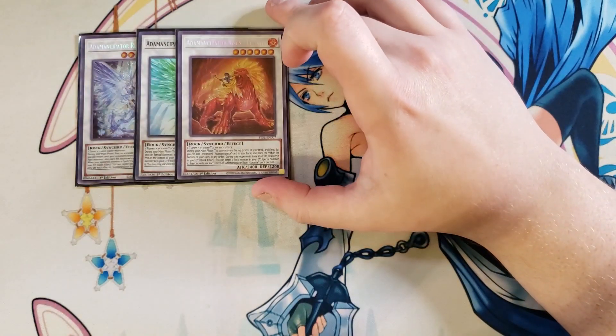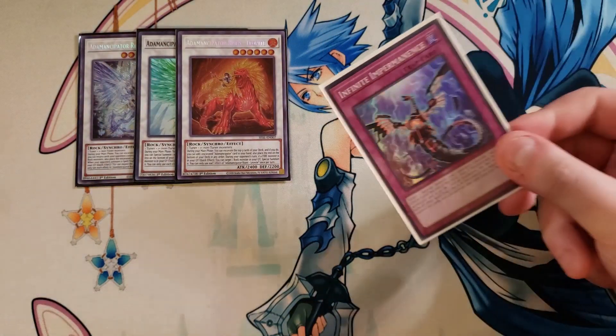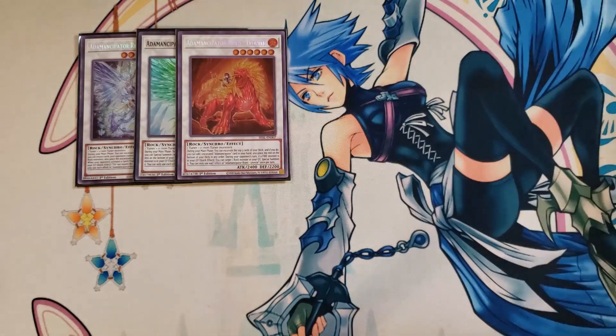We then play a single copy of Atemancipator Risen Leonite. The reason I was debating dropping Infinite Impermanence for Ash Blossom is because of Leonite — it gives me a fire monster in the graveyard, so playing Ash Blossom to stop searches is an option. The effect of Leonite: during your main phase, excavate the top five of your deck, and if you do, add one excavated Atemancipator card to your hand, placing the rest on the bottom in any order. During your opponent's turn, if a fire monster is in the graveyard, quick effect — target a rock monster in the graveyard and special summon it.